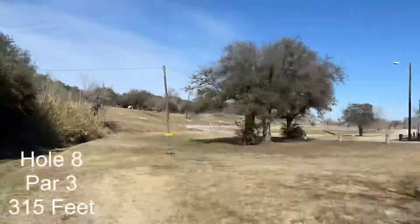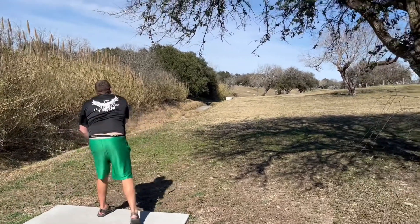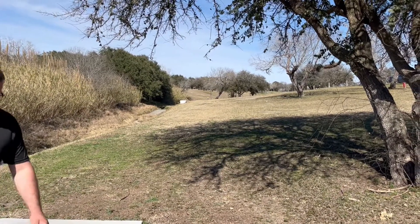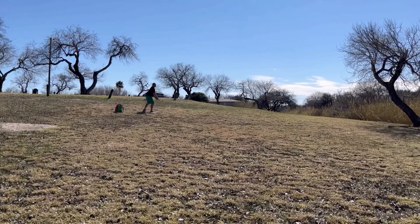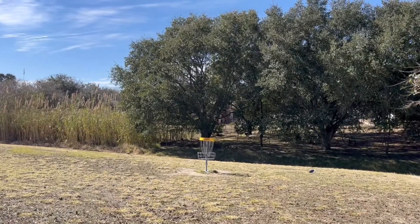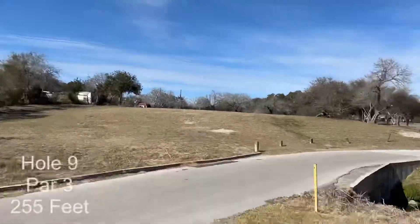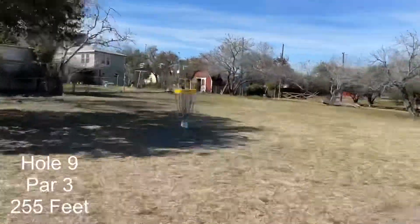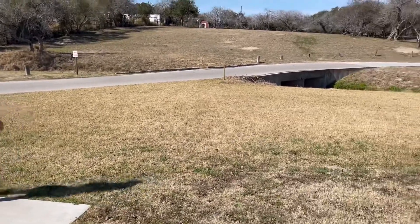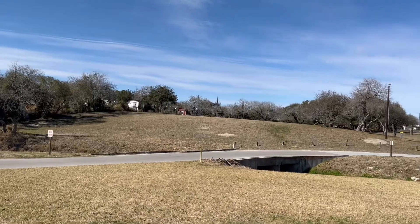Hole eight, par three, 315 feet. There's water to the left side so you've got to watch out for that little ravine — that would probably play out of bounds. I just wanted to throw a stable sidearm and end up on top of the hill. Trying to avoid the water down there — there weren't a lot of water hazards in this area but there were little patches. Hole nine, going uphill about 255 feet — where that road is is obviously OB, and there's water in there as well, so you've got to watch out.